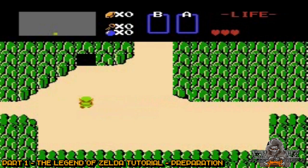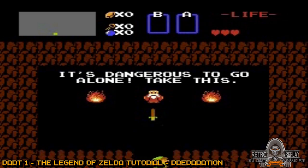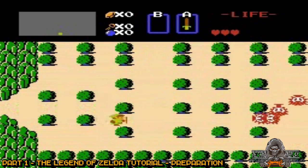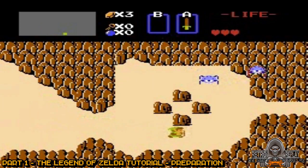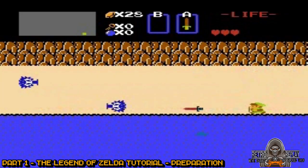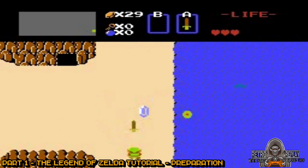We'll start of course by getting the wooden sword. Now that that's out of the way, let's head right eight screens and one screen up. You can go ahead and vanquish some enemies along the way to help more quickly build up rupees and any other items you may find that they drop. You'll need at least 20 rupees to buy the bombs, so I suggest just vanquish all of them. Now just head inside and get the bombs.